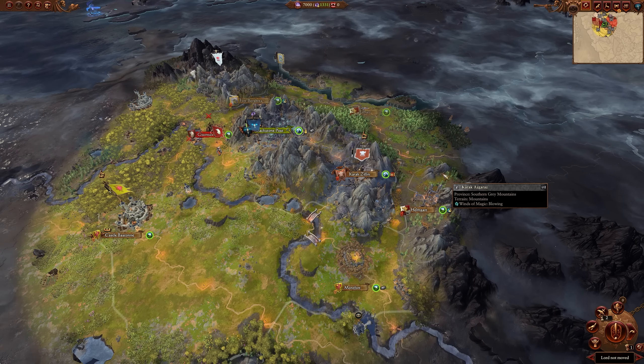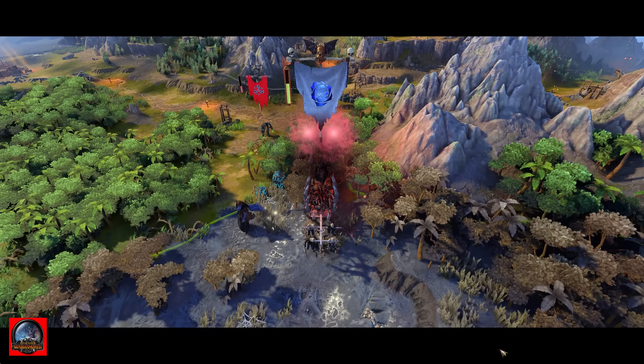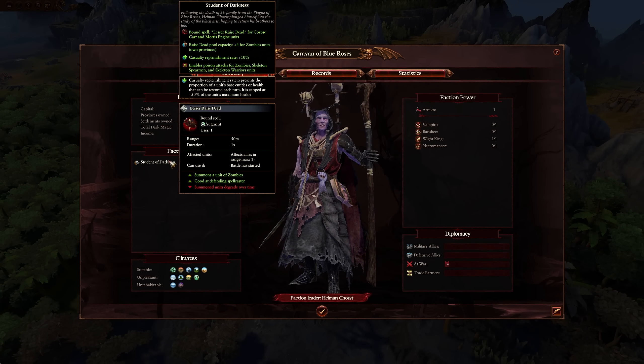Let's talk about Gorst, who has a really fun new start position. Gorst is just a zombie machine — that is his focus, and it's a really fun one. His Student of Darkness faction effect gives a Bound Spell Lesser Raise Dead for Corpse Carts and Mortis Engines, allowing those units to summon zombies. Raise Dead pool capacity for zombies is increased by 4, casualty replenishment rate is increased by 10%, and it enables poison attacks for zombies, skeleton spearmen, and skeleton warriors.